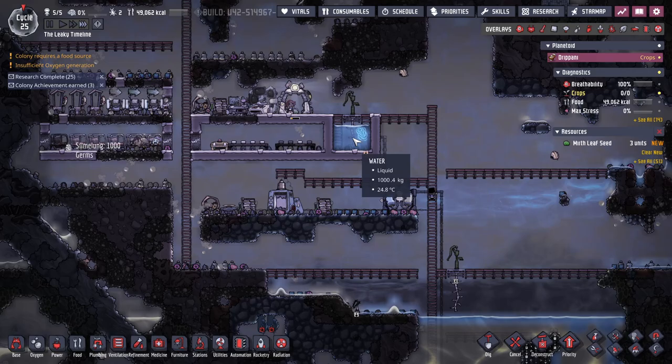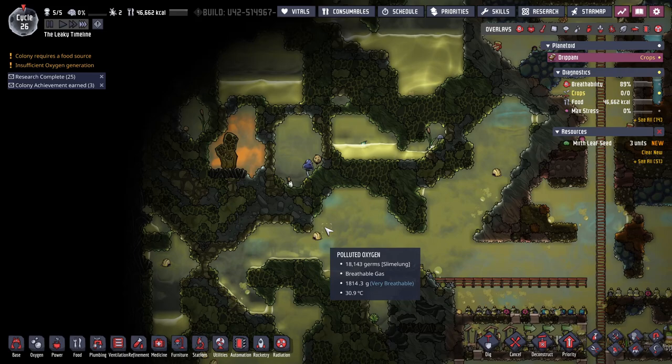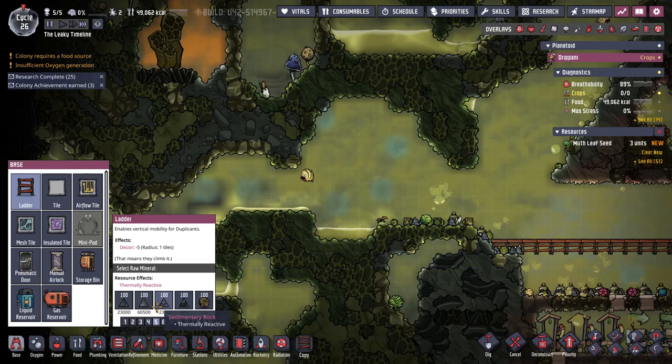We've got a water sieve going so we're getting five kilos of clean water - this is just about full so it will over-pressurize and automatically stop. But most importantly I found power, so I've got to break into here, get a regular water lock, not polluted water, and then I can start getting power out. That is the goal.